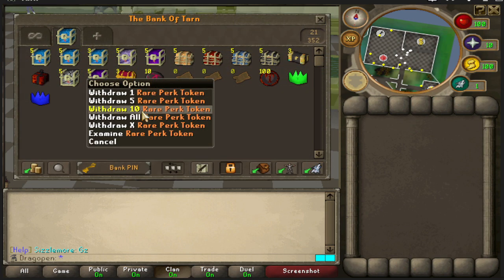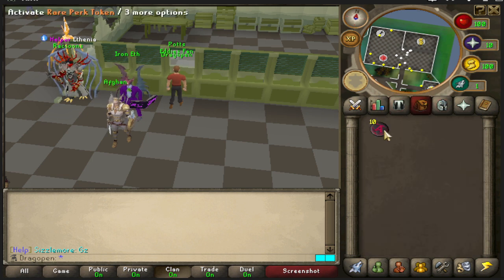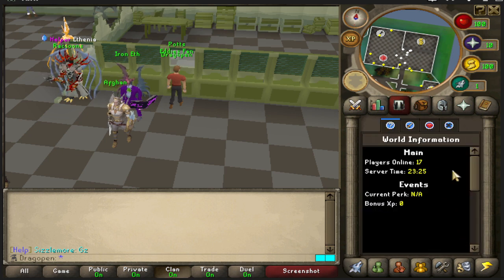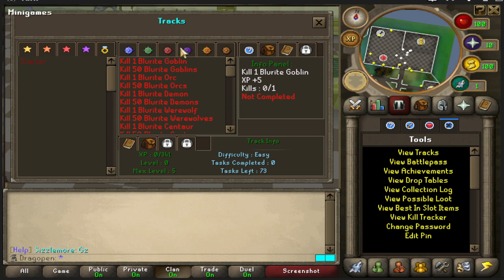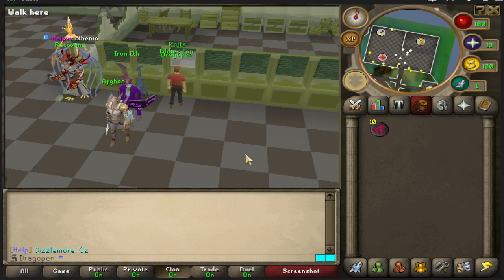Next up are the rare perk tokens. You open them up and get perks which you can put on all your gear slots. The big ones you're looking for are the AOE perks and the multi-kill perk — the multi-kill perk helps a lot with completing your tracks since if you kill one mob with it, it counts as three. You also want double XP, drop rate perks, triple cash, and firewall AOE.